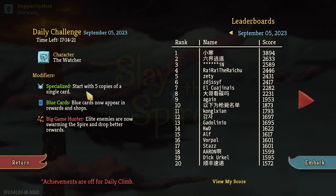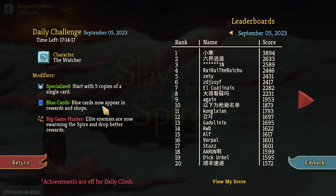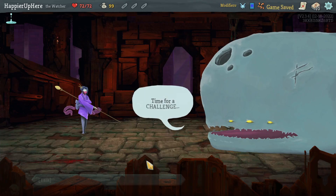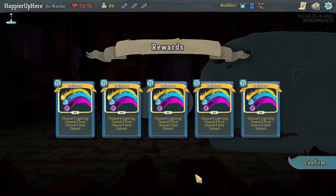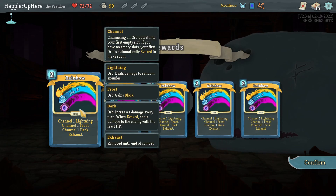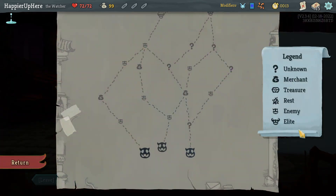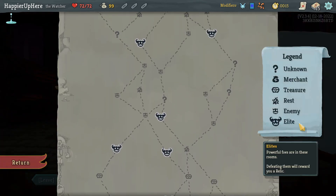I'll try to remove copies if they're not great, especially with blue and purple cards. I might try to go for Highlander, and Big Game Hunter means I'll only get rare cards. I see Vorpal here with 1601 - that's a pretty good score, tied with Yahoo's at 1601. Let's get started. I got five copies of Rainbow. I only have one orb slot, so it'll give me five block, eight damage from the lightning orb, and give me a dark orb. I'll try to go for Highlander.